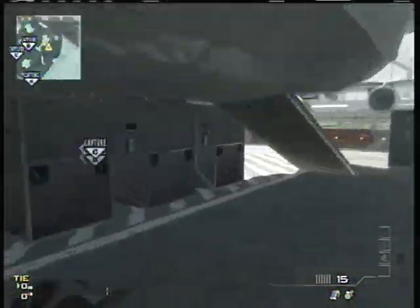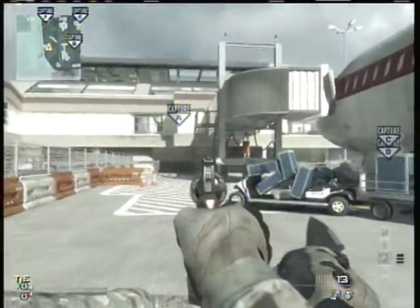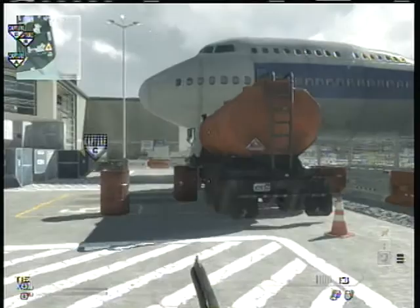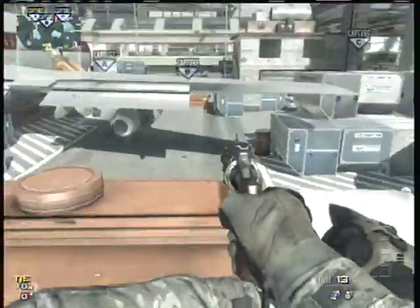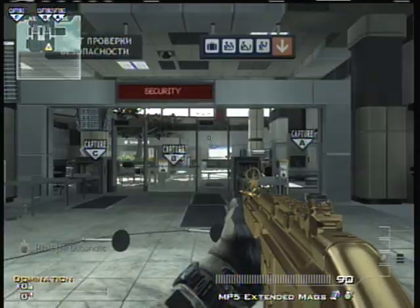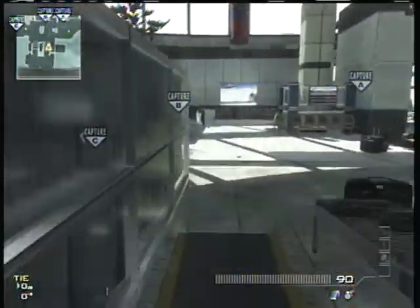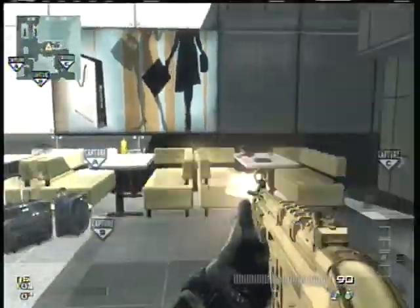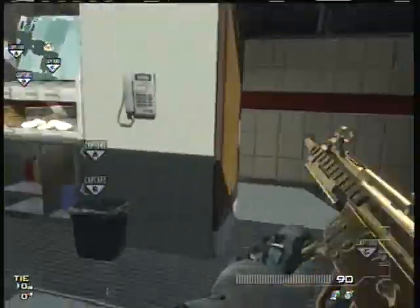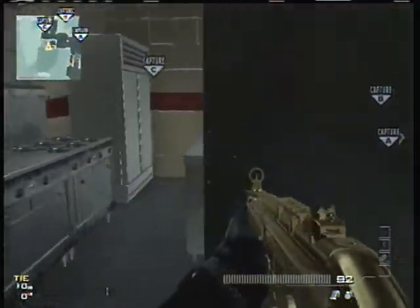Those stairs right there you can call Jetway Stairs - on Search and Destroy people will sit on those looking over that way. Walking over here, this is Truck because it's the only real truck on the map. Right here we call this area Cafe, and to the left we have Burger Town. A lot of people will camp in here; some people even try to boost in that corner, though it's really hard to do so there. People also try to head glitch here looking over C.